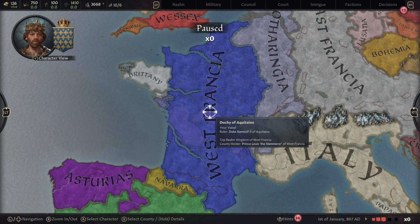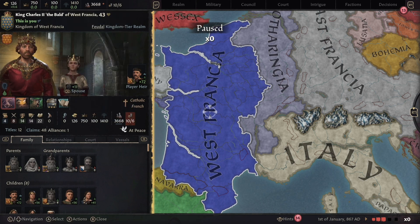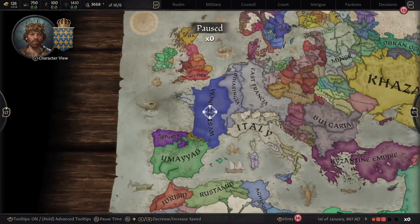The first thing you probably want to do is look at who you actually get to play. There are definitely people the game recommends, but honestly there are a lot of players you can pick from. Have a look around and pick someone you want to play as. From this pause menu, think about what it is you want to do in your lifetime because this game is so big that you cannot do everything.